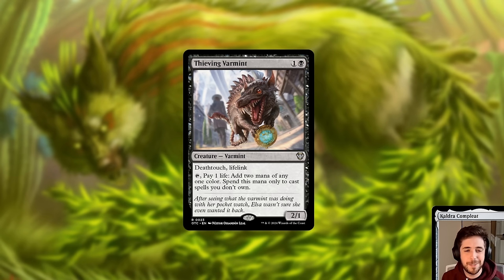Moving on, we have Thieving Varmint. This is a two-mana black 2/1 creature Varmint with Death Touch, Lifelink, and you can tap it and pay one life to add two mana of any one color — spend this mana only to cast spells you don't own. This card is a slam dunk in any theft deck. It's a two-drop that is ramp and very effective ramp because it also mana fixes for you when you need specific colors to cast stolen cards. It's also a nice deterrent — nobody wants to trade down with your varmint. A good blocker, deterrent, and ramp in a theft deck.